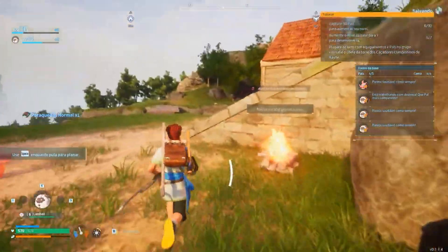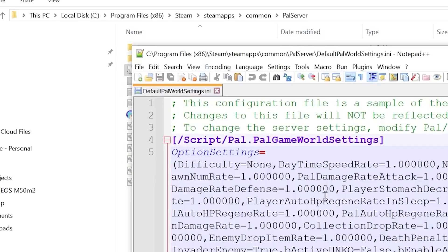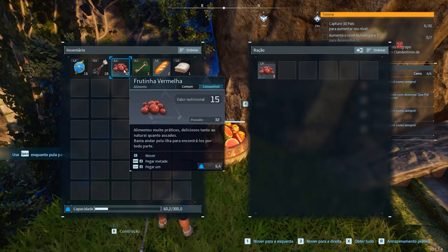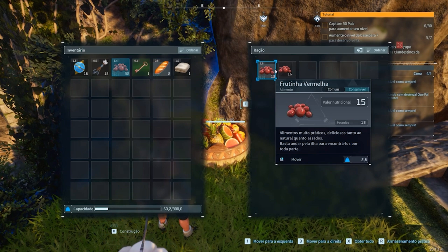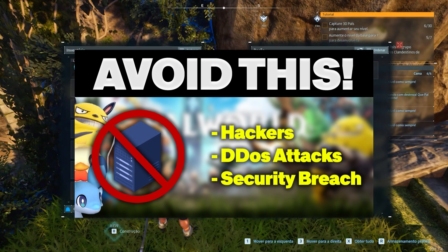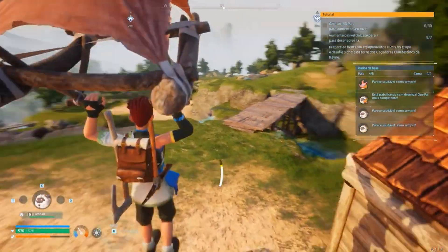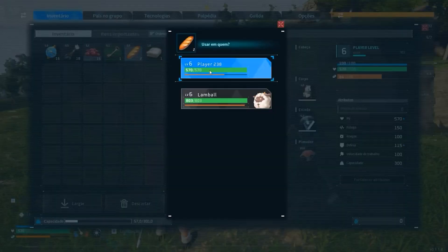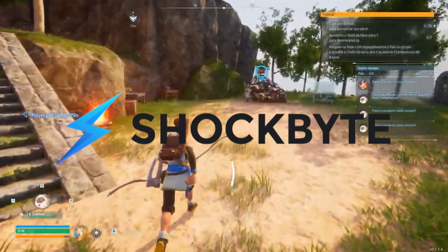The easiest way to set up a dedicated server is by using a hosting service. This is not going to require you to alter config files or do crazy PC settings to host on your own server address, which is super confusing. If you don't know what you're doing, you could actually get your network hacked. I actually made an entire video on why I wouldn't recommend installing your own dedicated server on your own network — I'll have it linked down below.